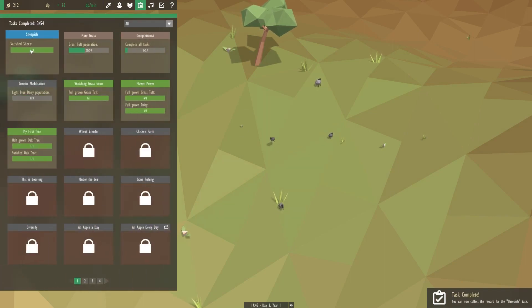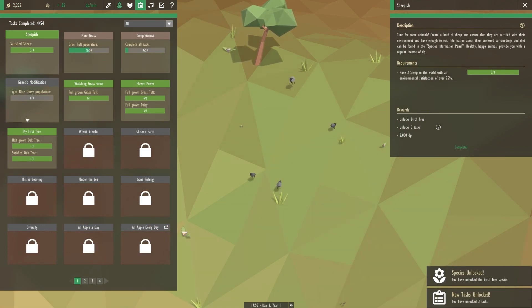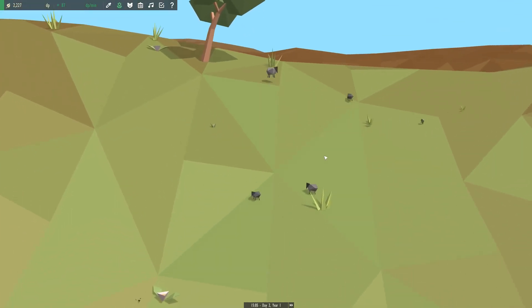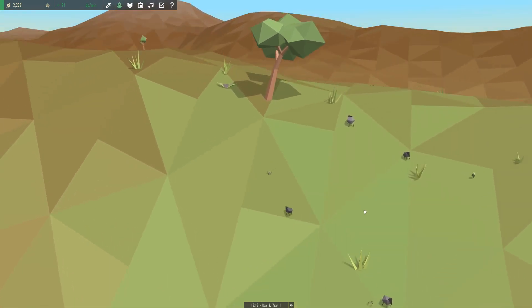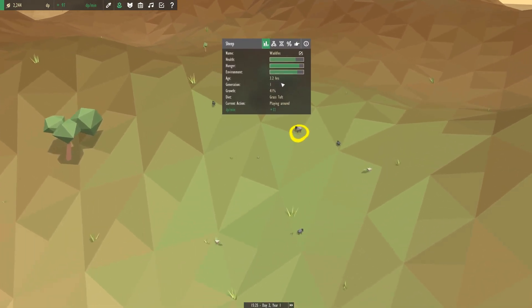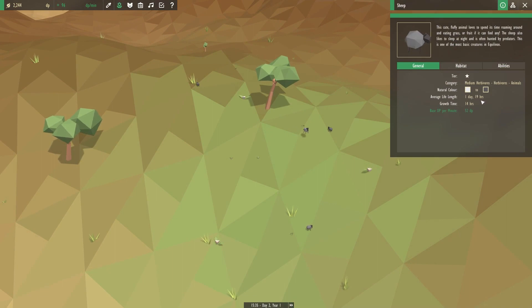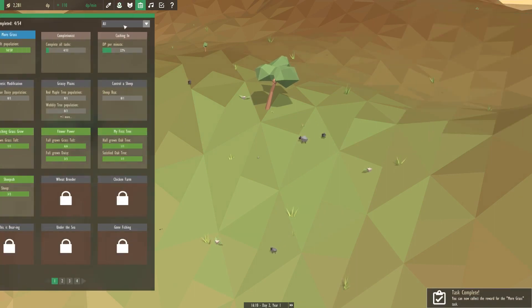We completed the sheepish task! Fantastic. We've got more grass coming in. We have the completionist task we can focus on. Sure enough, our little sheep are starting to get bigger. I hope we can get all of the plants growing pretty well. Age 2.3 hours — how long do you live? One day and 19 hours is how long our little sheep will live. They are actually eating a whole bunch of the smaller plants. They sleep at night and flee from predators, which is adorable. They like grasslands, forest, snow, swamp, lush woodlands. And we have the more grass task completed! Huzzah!